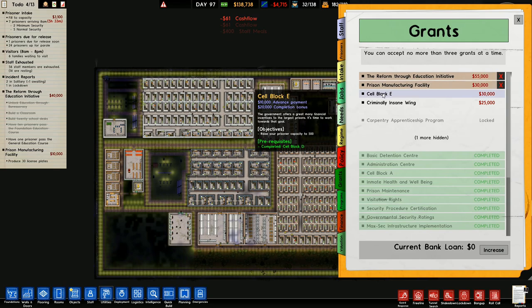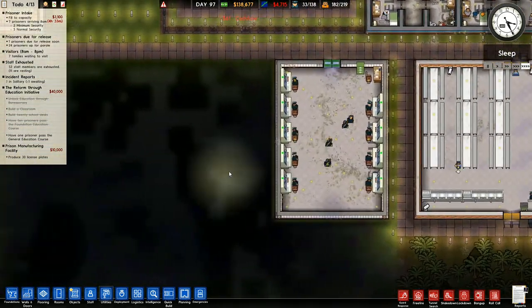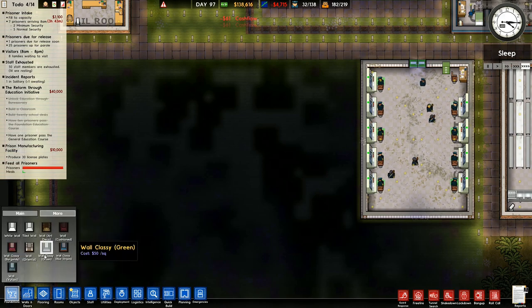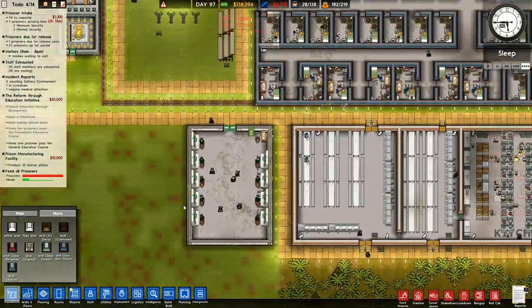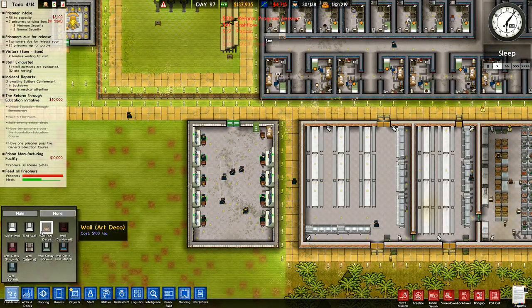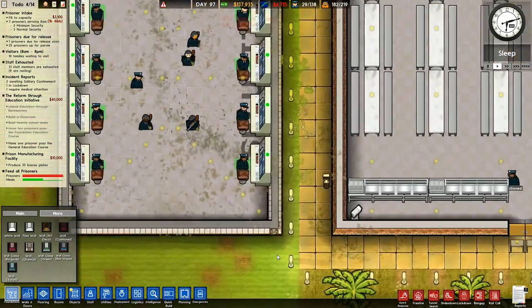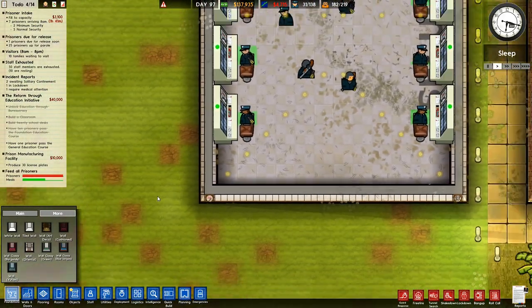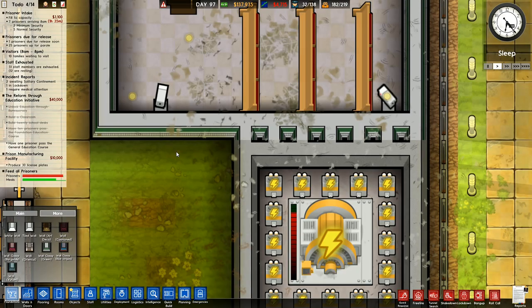Manufacturing facility I need to do. Reform through education is currently underway. So it's the manufacturing facility that I want to build down here — that's got to be my next project. What are we going to build? We've got the Yutani, which I've only used for the security over there, and it does look pretty cool. I've got the oriental wall here and the green stripe wall over here, which I like a bit more. I'm going to go with a standard brick building in here for the manufacturing.